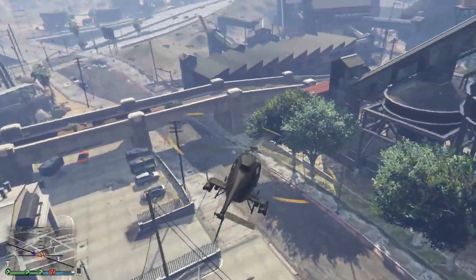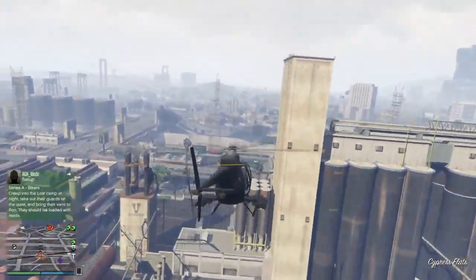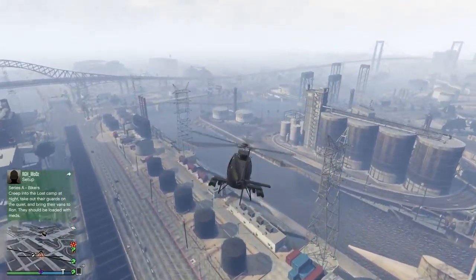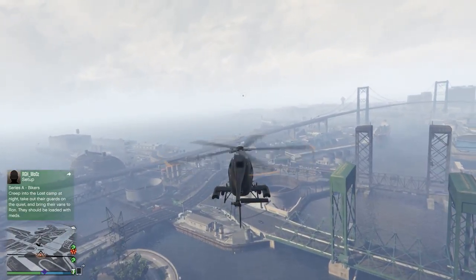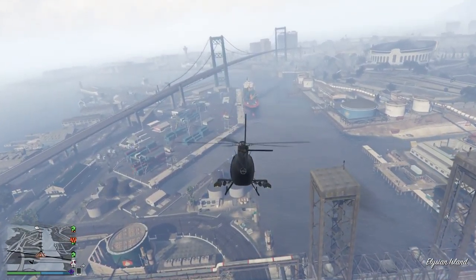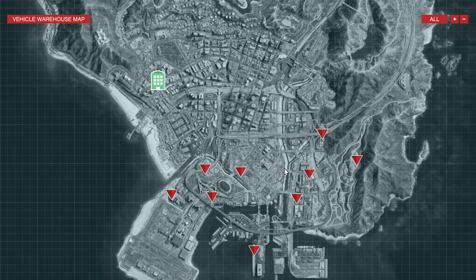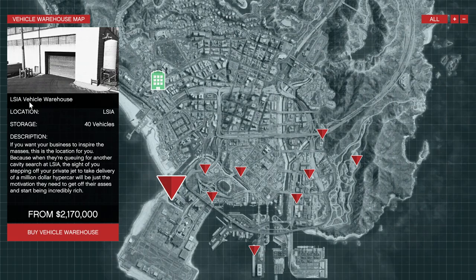Overall recommendation: the cheap La Mesa option is good if you're unsure. Keep in mind that special vehicles come from the basement of the car warehouse, so location does matter if you use those vehicles often. The speaker's personal pick is LSIA West, which keeps them along the coastline near their other properties. That wraps up all nine warehouses.